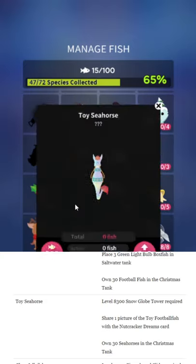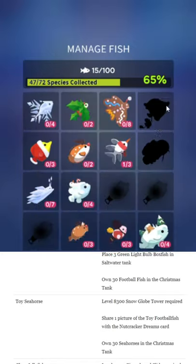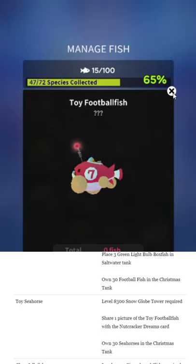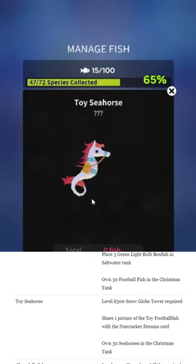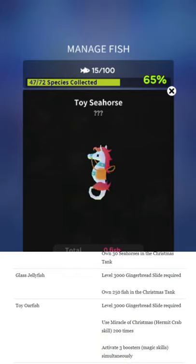Toy seahorse. The designs of this event — not really feeling them. I don't get too excited for these ones. The toy seahorse is all right — I'll give it the all-right seal of all-rightness. Level 8,000 snow globe tower; again, that's just upgrading your tower, you're going to be doing that anyway. Share one picture of toy football fish with the nutcracker dreams card, and 30 seahorses. All of these unlocks are very basic, pretty quick — very boring, frankly.